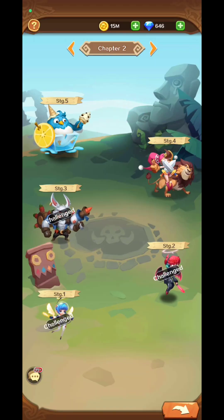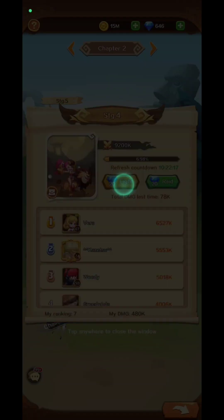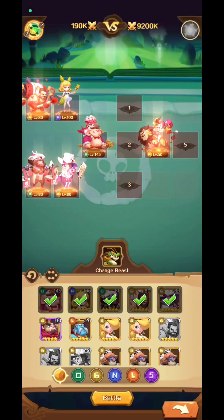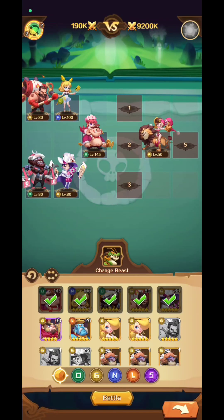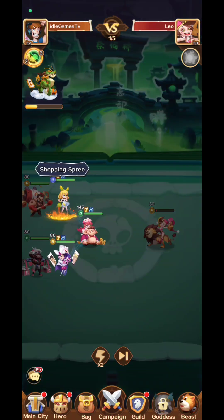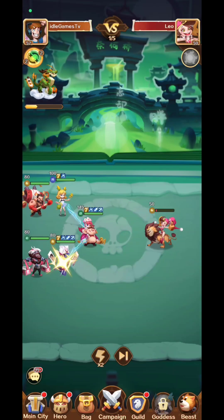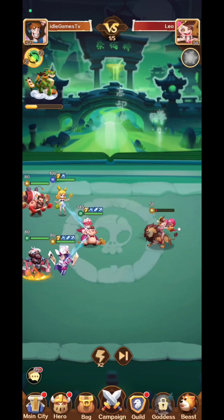In the dungeon you fight bosses — I'll consume one ticket so you can see the fight. It's one boss against five of your heroes, and depending on the damage you deal you'll rank in a specific system and receive rewards.